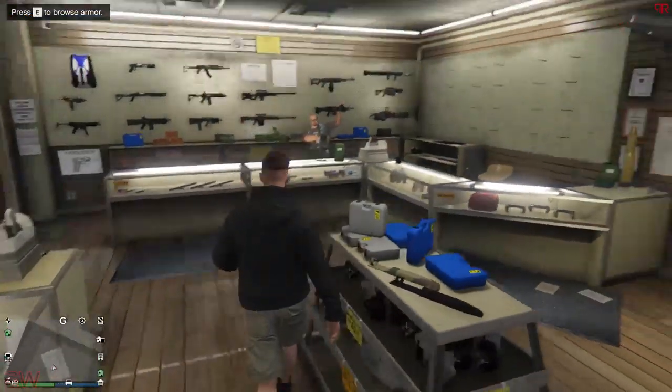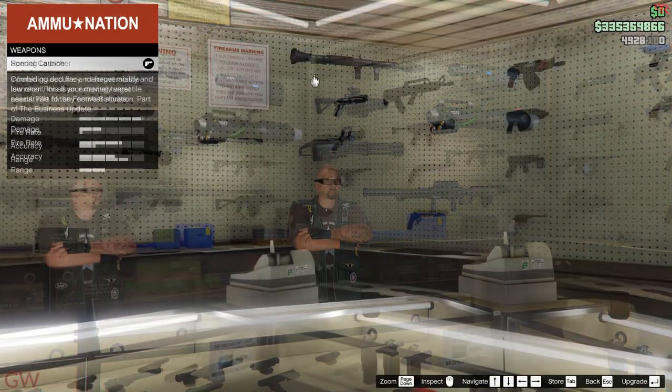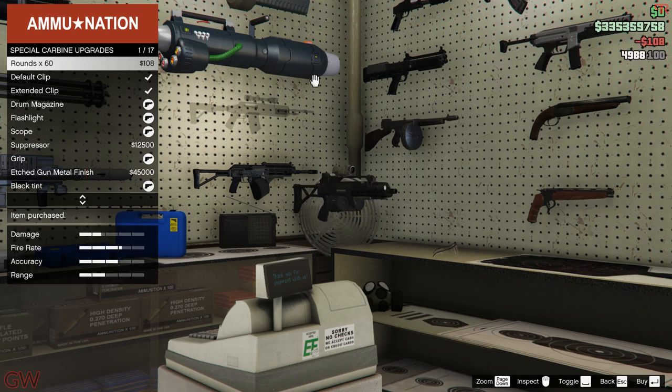Talking about ammunition — when you are there to refill, instead of having to keep spamming a button a lot of times to fill up your ammo, you can just hit the toggle button, which is the spacebar on keyboard, and it will show the option to fill up completely. Saves a lot of time as well. For consoles, I think it's the X button on your controller.